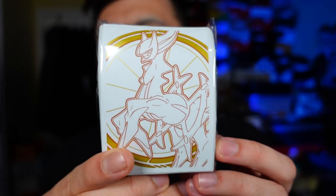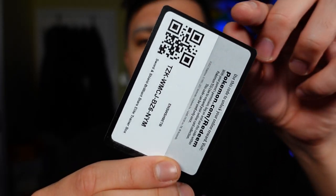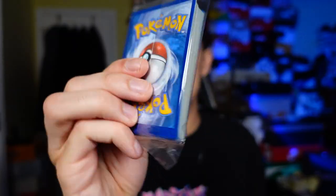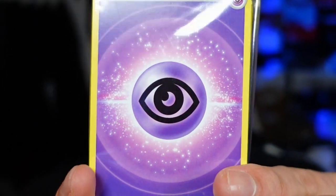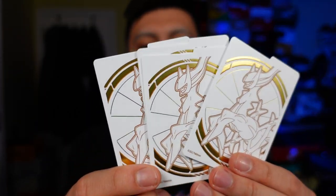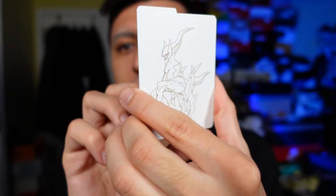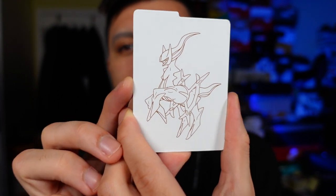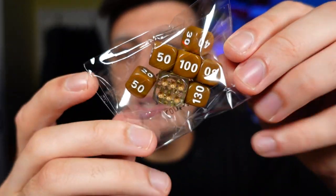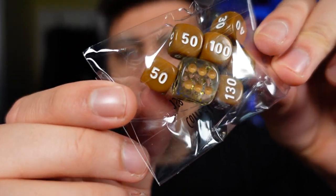What's included in the Elite Trainer Box? First up, we have these RCS sleeves — really dope white and gold. Code cards so you can get this ETB in the online trading card game. A big juicy brick of energy is right here, and there's a brand new design too, which is pretty cool. Here's a look at the dividers — four included, one for each variety, featuring RCS artwork.